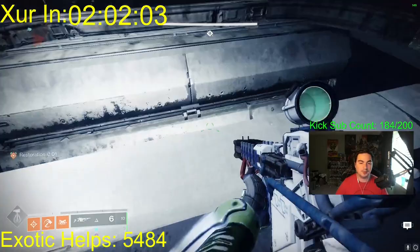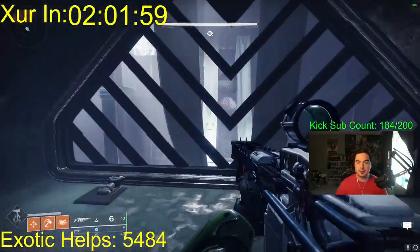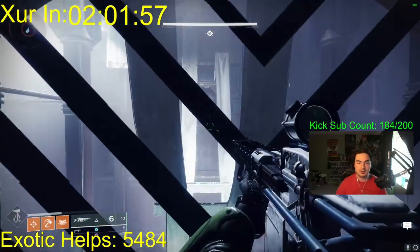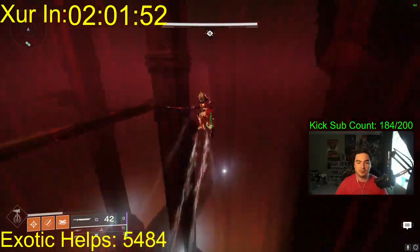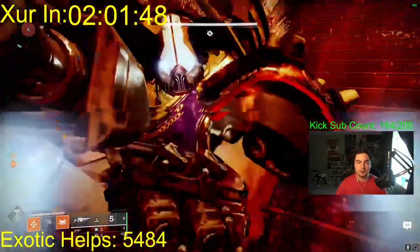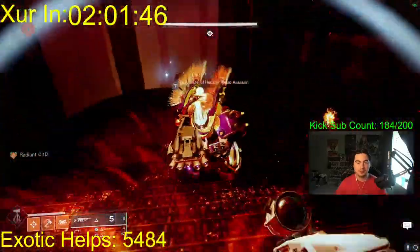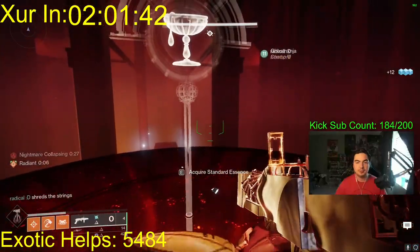For the final part of the Heartshadow catalyst: as we're making our way to the final boss after the second encounter, we shoot this bell and there's going to be a boss over to our right. We need to kill him, and once again you don't want to die from this point while carrying the essence. Pick up the essence after he drops it.